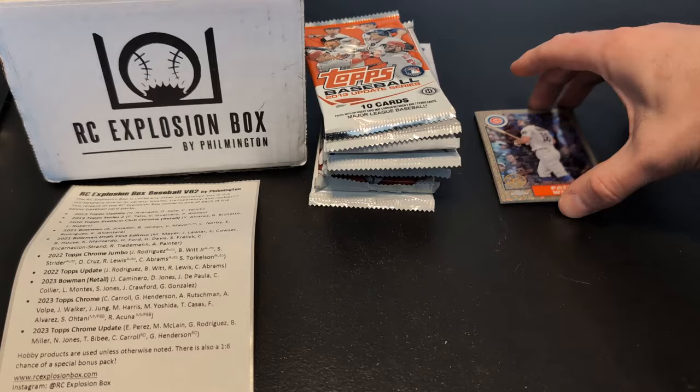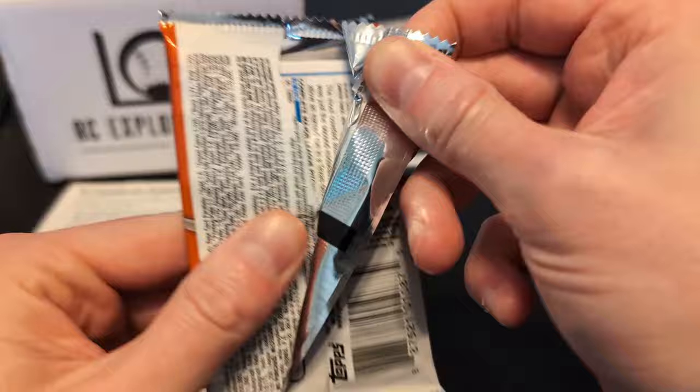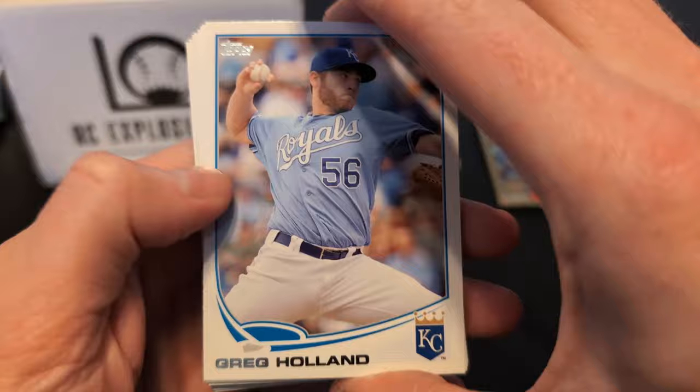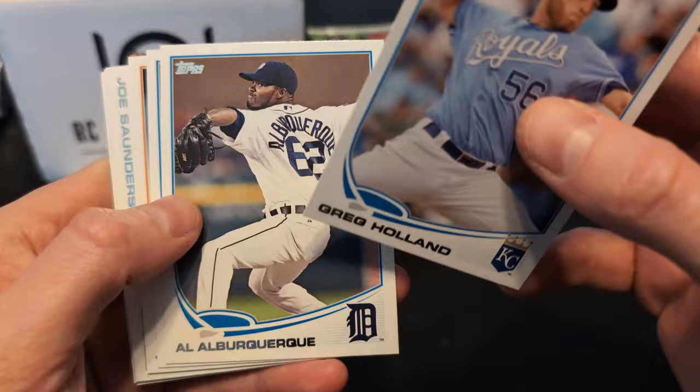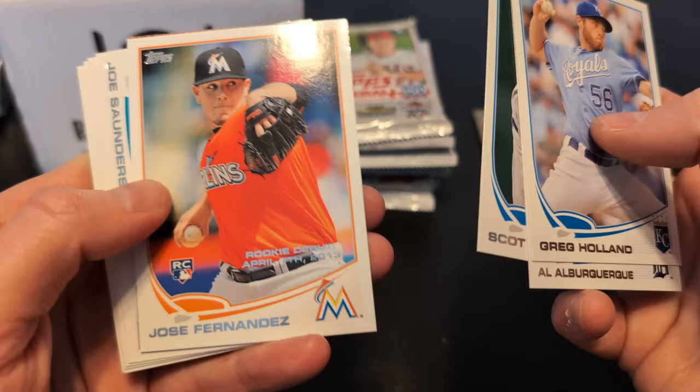Next up is 2013 Topps Update. I know I've never opened this before — I wasn't really collecting back then. The big names are Nolan Arenado, Garrett Cole, Christian Yelich. We've got Greg Holland, Al Albuquerque — yeah, I forgot all about this guy. I'm a big Tigers fan. He was a pretty good reliever for a while. Scott Feldman. There's a Jose Fernandez rookie. Oh man — I can only imagine the career he would have had. He was just phenomenal.